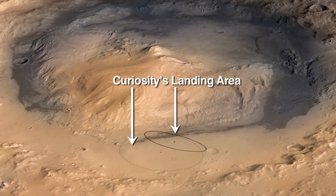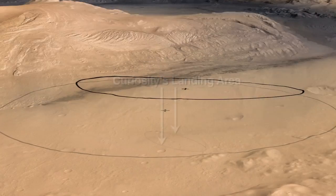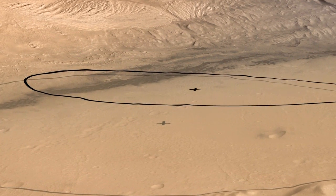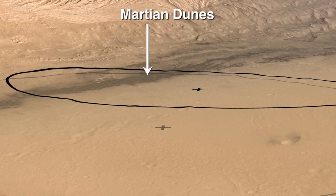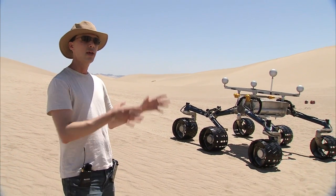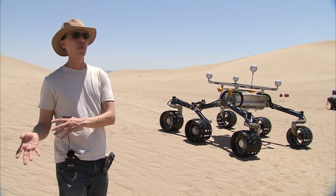Through careful targeting we've been able to shrink the landing ellipse for Curiosity and move it closer to where we want to actually land. In case we land in dunes like this on Mars near the landing site, we want to be sure that the real rover is able to navigate around successfully in those dunes and get from the point where we landed to the point where we really want to be.